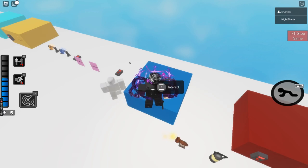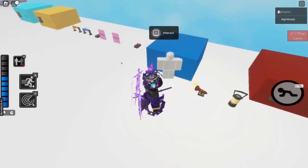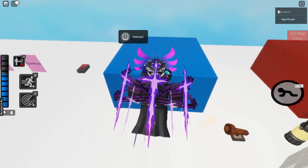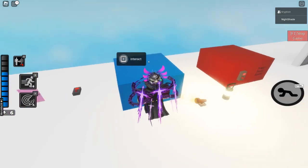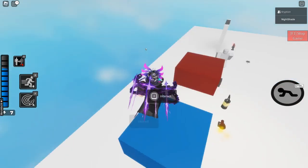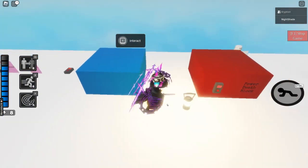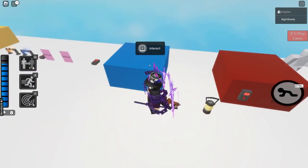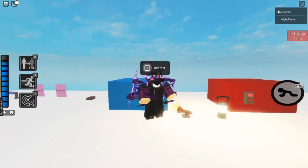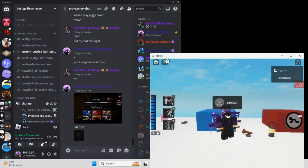It just disappears. This block — I'm not sure what it's called — it's blue and has a Roblox arrow on it. Basically what it does is it powers things. It's like a button but you don't have to press the button for the button.